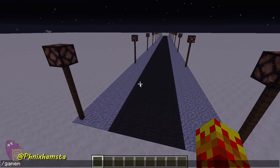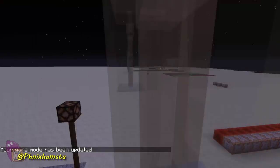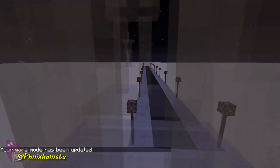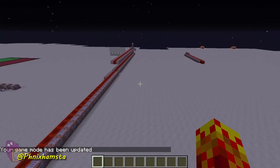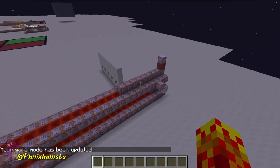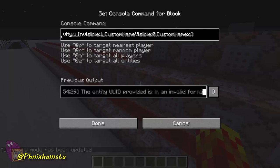How this works is through a whole bunch of armor stands being summoned, depending on the angle. Obviously using trigonometry here again, which is, I guess, a trend on my channel. This uses the very similar concept from my laser concept — summoning armor stands and teleporting them depending on my angle.